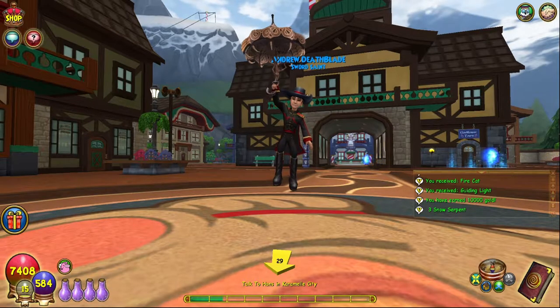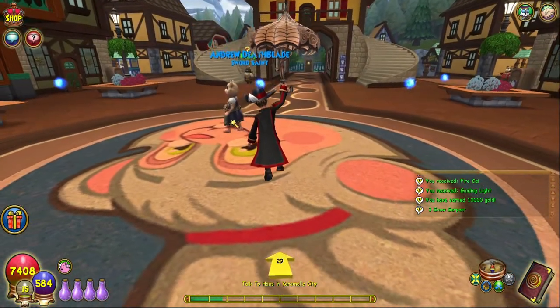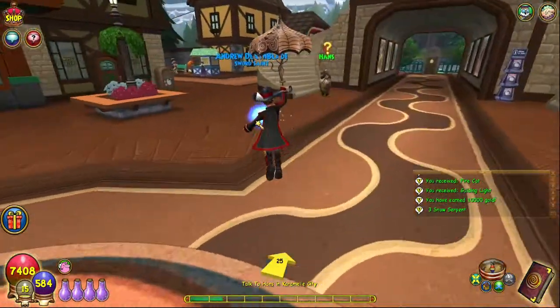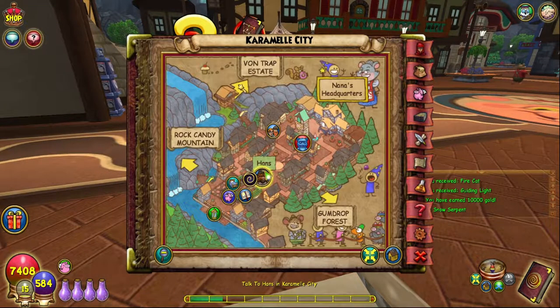Hello and welcome back to The Craft Box. My name is Brent, and today we're in episode 304 of the Death walkthrough. Maybe this is the last episode? I don't know, but we're starting off by talking to Hans over here. Last time, we finished off Gobleton and met up with everybody in the Von Trapp estate.